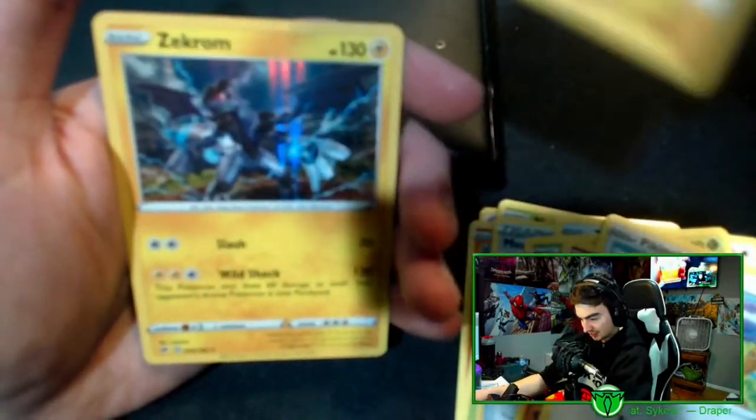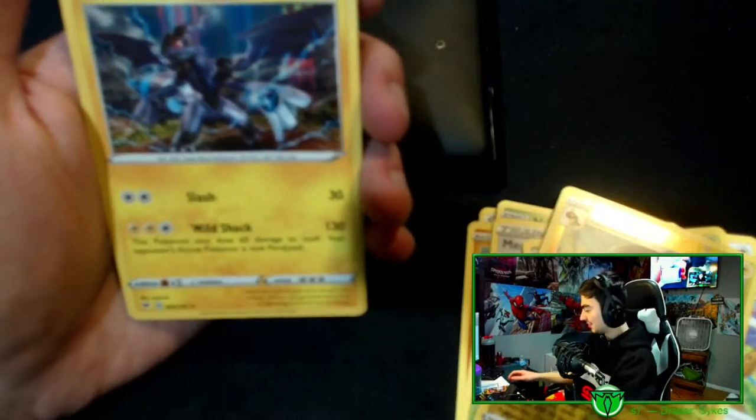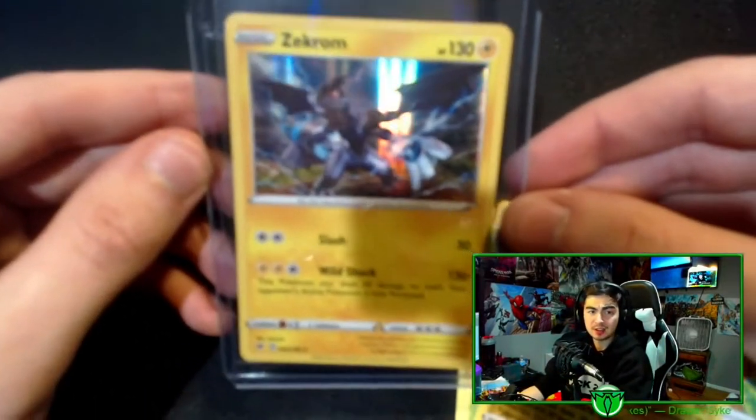Reverse holo and a holo Zekrom. That's okay, I already have like ten but I guess I can't complain. The code is for the online game if you want to redeem it on the Pokémon website. First pull of the day — a holo Zekrom.